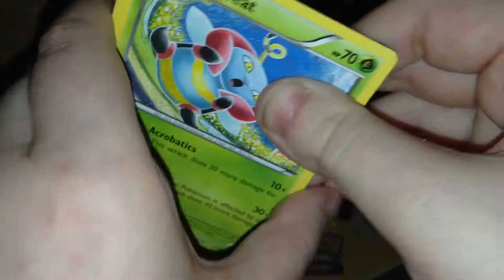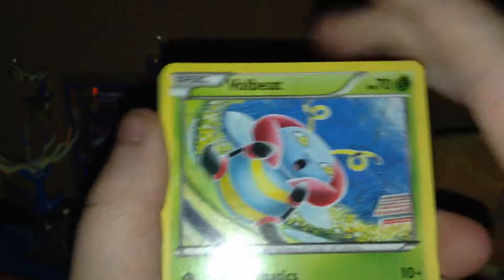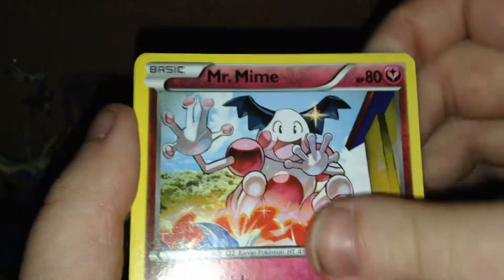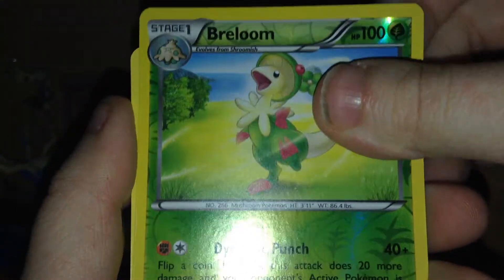Alright, second Primal Fish pack. Spinda, Promo, Bottle Beat, Shrine of Memories, Combusken, Mr. Mime, a Reverse Vileplume which is a rare, and the rare is a Medicham Ancient Trait.